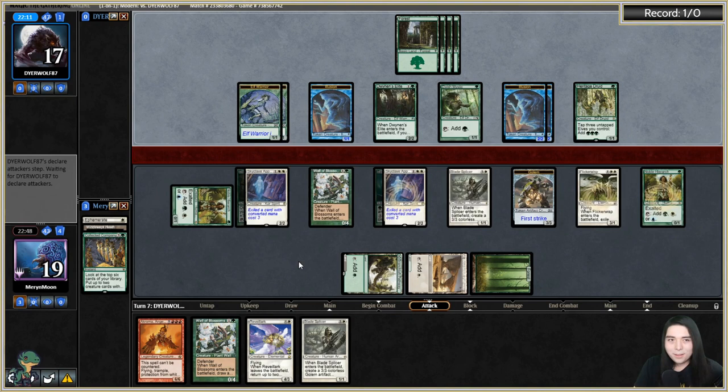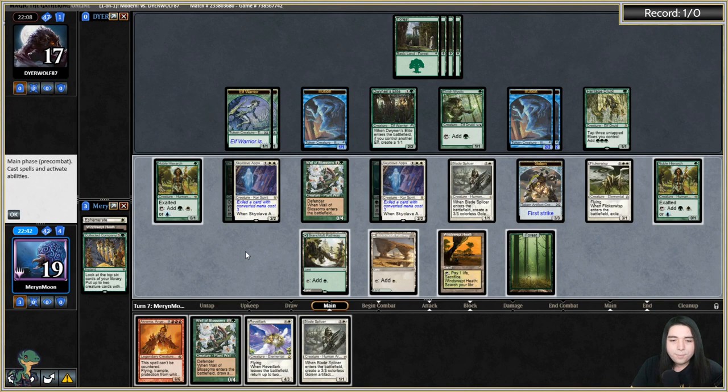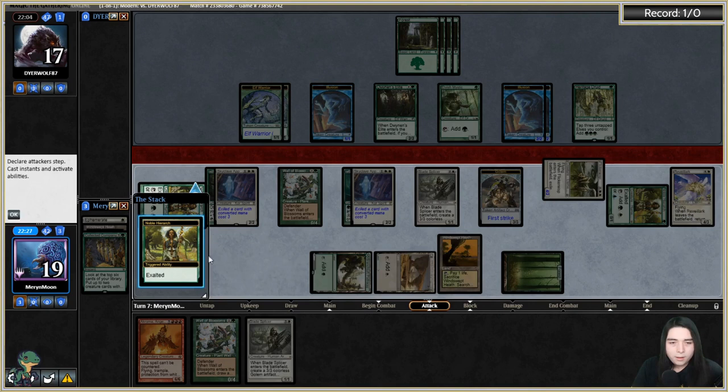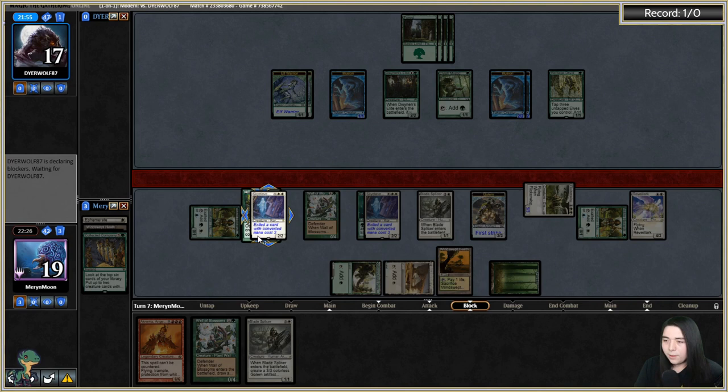They're in topdeck mode with nothing — I can start swinging in the air with Flickerwisp. Let's cast Revelark to make the clock go quicker. Get in there in the sky with Flickerwisp — in there for four.